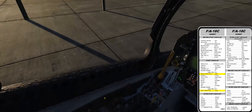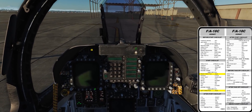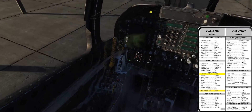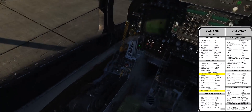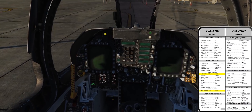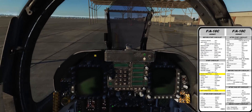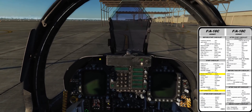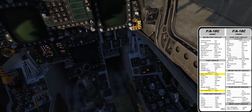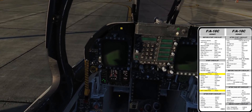Engine right, crank. We've got our engine coming up. Right throttle to idle. I love that sound of the AMAD coming online. The sounds in the F-18 Hornet just blow me away sometimes. We'll go ahead and cycle our bleed air valve. Flight confirmed. That feels a little better in here — it was already getting a little bit hot and it's only 7 o'clock.